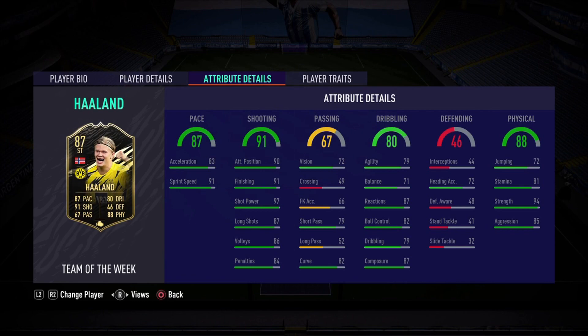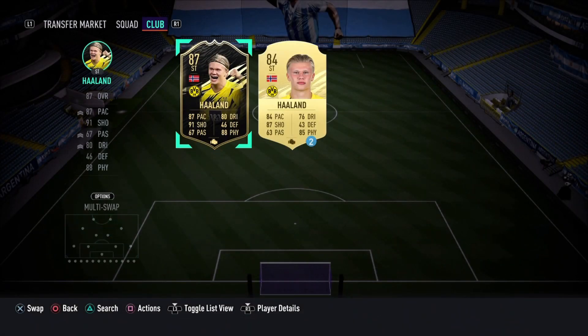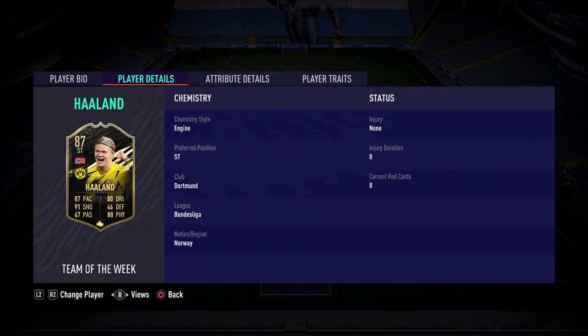Haaland's 87-rated card — I believe he gets a plus 3 upgrade from his gold card. Yes, he gets a plus 3 upgrade from his regular gold card: plus 3 pace, plus 4 shooting, plus 4 passing, dribbling, and then plus 3 in the defending and physical category. Guys, so excited to try out the Norwegian legend.